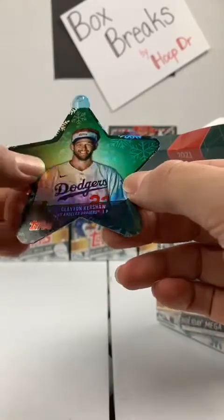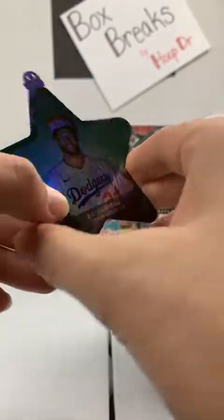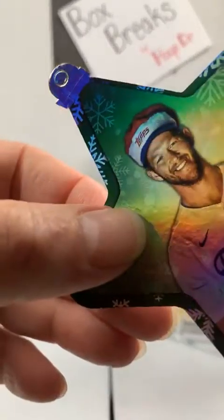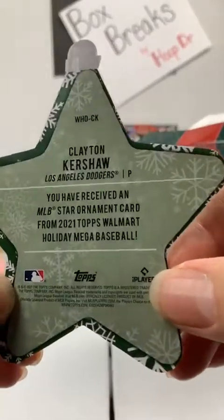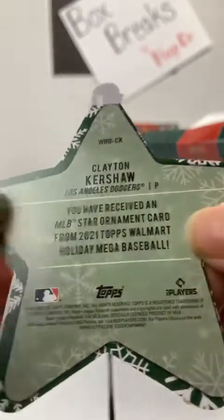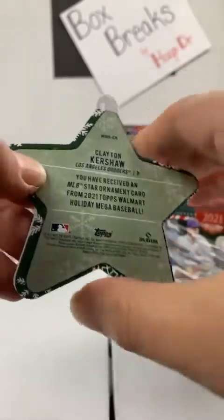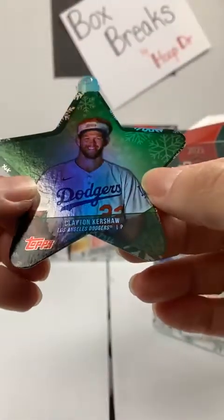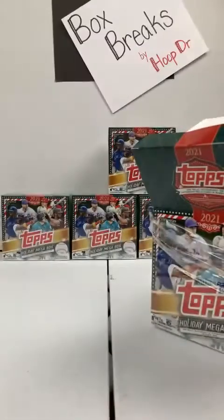All right, we got something right here. I remember these from last year — this ornament. This is Clayton Kershaw of the Dodgers. It's still got the tab intact. Last year sometimes they would come out without the tab. It kind of looks to me a little off-centered — there's way too much green on one side. You'll be anxious to see when we start getting more of these if that is a normal trend or not. The Dodgers get a Clayton Kershaw ornament out of the box.